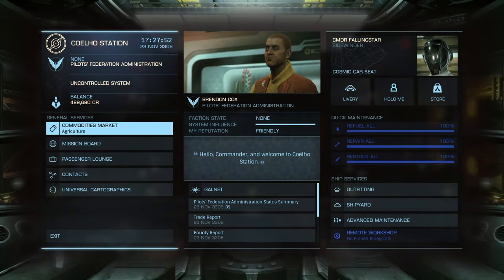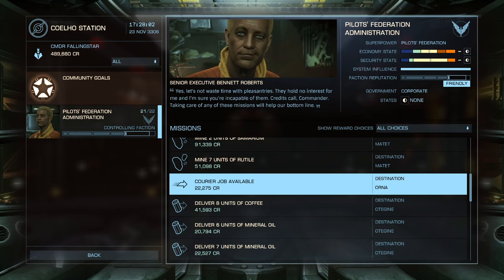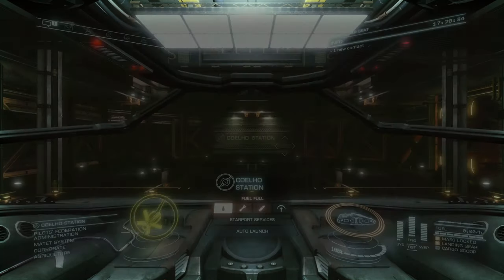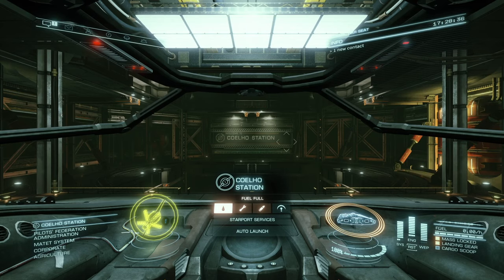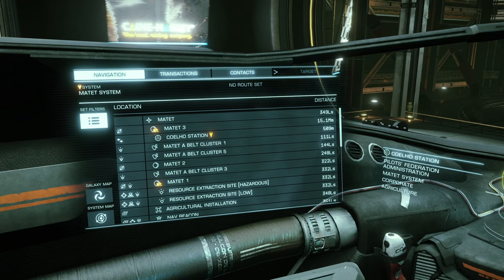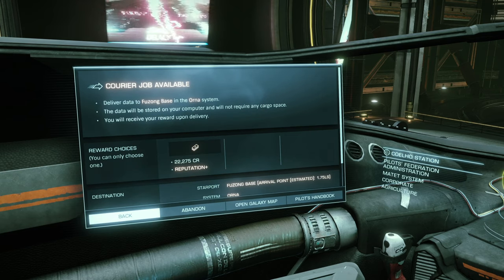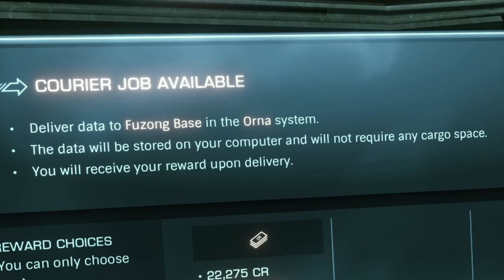First off, let's do some missions. The easy ones with the Sidewinder are usually courier jobs, so let's take one. Now let's get on to this courier job. First we hit 1, and then we hit E to go to Transactions, and we check this out. So now we have to go to Fuzong Base in Orna's system.